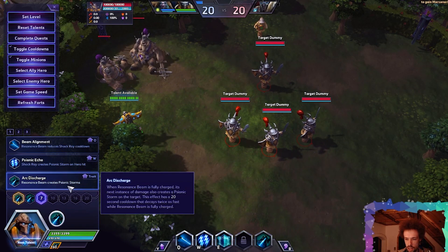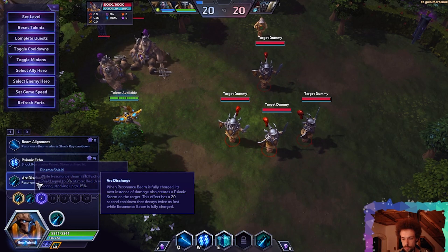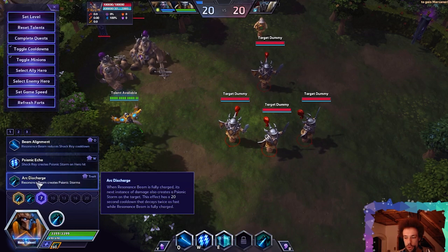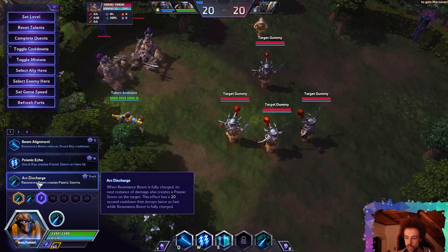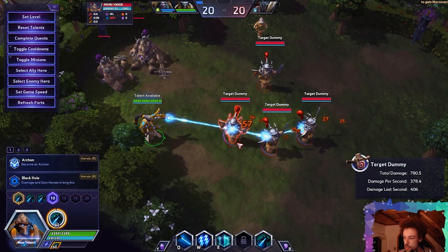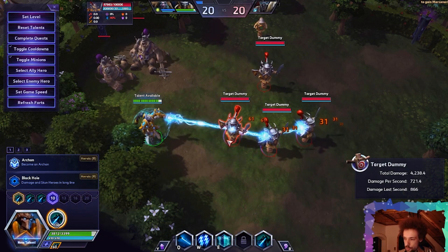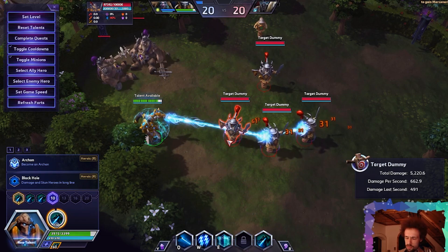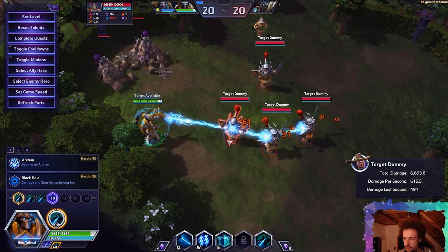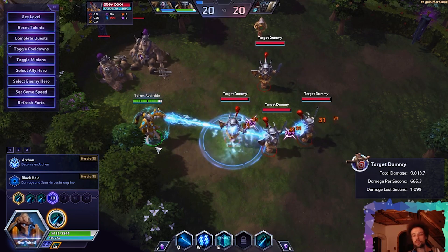At level 7, we take Arc Discharge. When Resonance Beam is fully charged, its next instance of damage also creates a Psionic Storm on the target. This effect has a 20 second cooldown that occurs twice as fast while Resonance Beam is fully charged. So once you're fully charged, it will cast Psionic Storm on your first target, and it will take approximately 8 seconds while fully charged to come again. Not sure if I'm a fan of this.